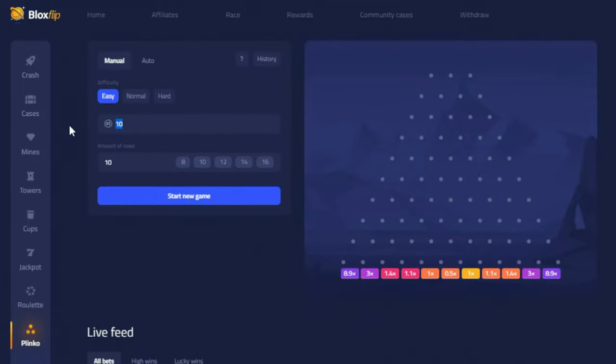And finally, we have Plinko. Again, there are three difficulties: Easy, Normal, and Hard. You then select the amount of rows you have, which will modify the multipliers at the bottom. You can then begin the game, and the ball will drop from the top and fall to the bottom.